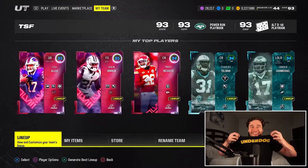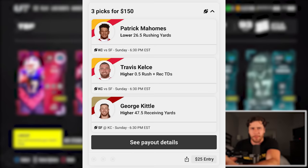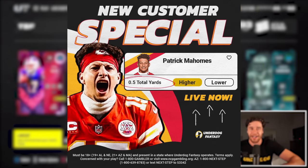I want to give a big shout out to Underdog Fantasy, the sponsor of today's video. If you don't know what Underdog Fantasy is, they're a place where you can make higher or lower NFL picks — basically picking how well you think players are going to do. For example, is George Kittle getting higher or lower than 47 receiving yards? Depending on how many picks you get correct, you win cash — 4 correct gets you 10x, 5 correct gets you 20x your money. That's $10 to $100 or $10 to $200. Underdog Fantasy is linked in the description — use promo code SWIFT to get your first deposit matched up to $100 and a Patrick Mahomes special.